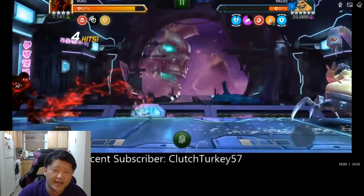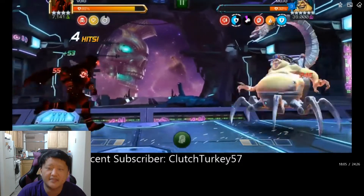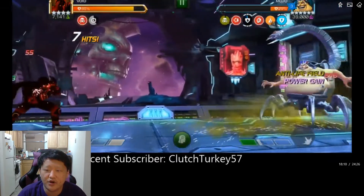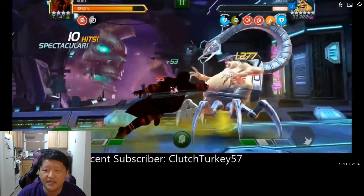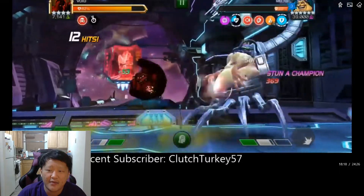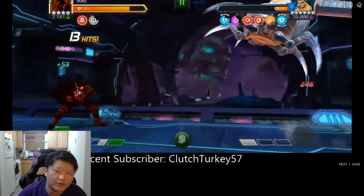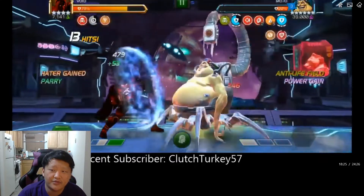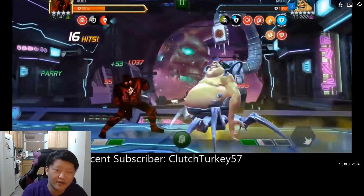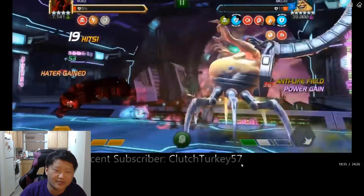Another 'charge a heavy' prompt — I can't help but feel a little memed. Then 'dash backwards' — even if Mojo dashes backwards it's bad for me, and he does, so the prompt activates. I get my parry-heavy again, and now the prompt is 'stun a champion.' I accidentally stun him — he's up to five followers, I get the Hater buff, it's immediately removed by the Anti-Life Field, and I go down so quickly.